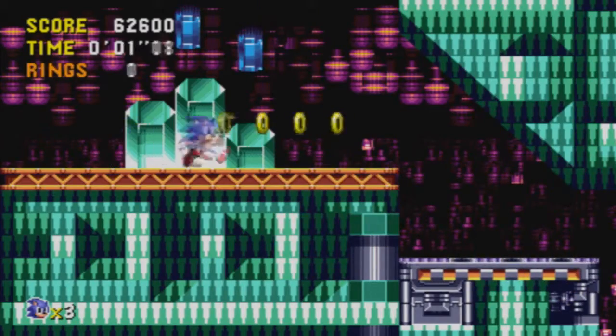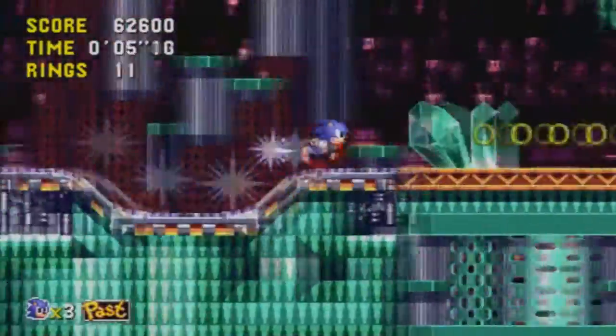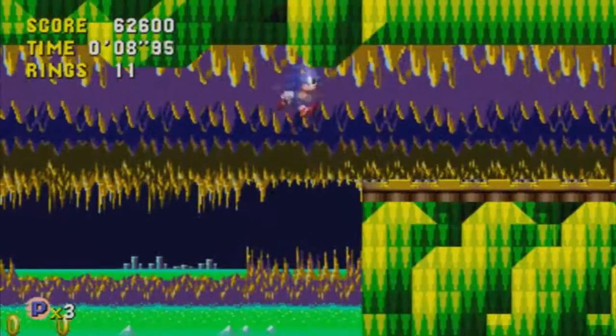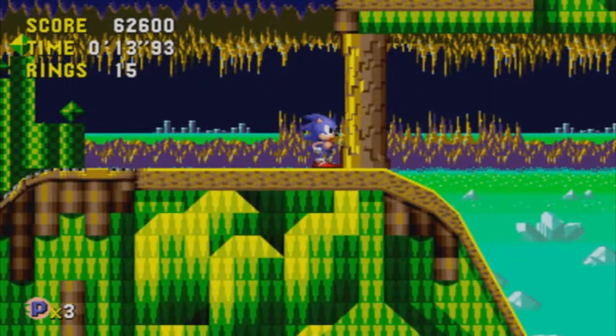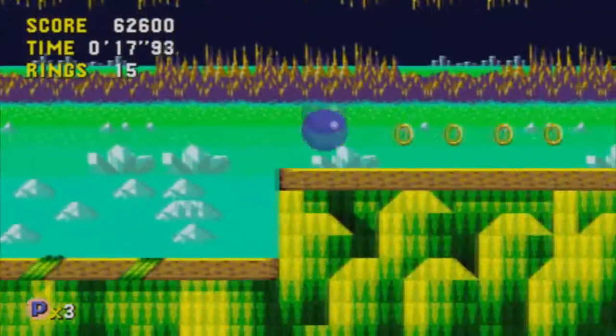So you get to a certain point, and you're just running real fast, having a grand old time, right? Then all of a sudden, Sonic just starts flying in a warped, disordered, green zone. And then when you return to your running, you're either in the past or the future, depending on where you just were. Honestly, it's a fun game mechanic, and I really enjoyed it, despite not knowing how to trigger it. For me, it just happened. What about the platforming?